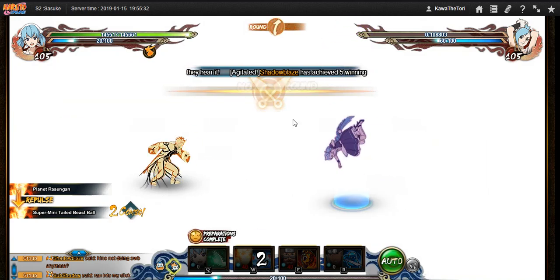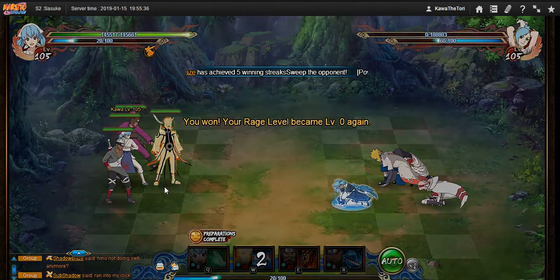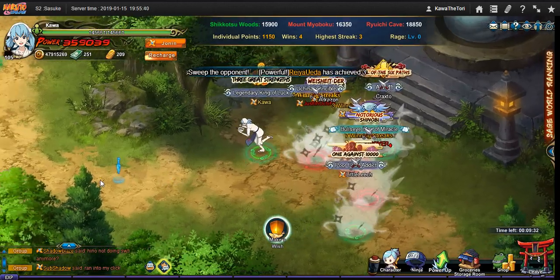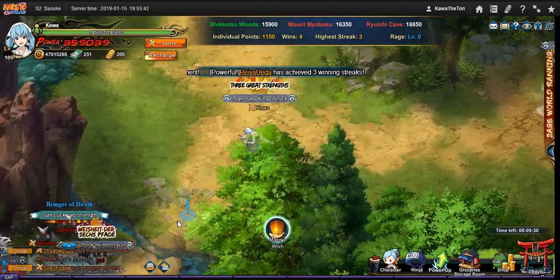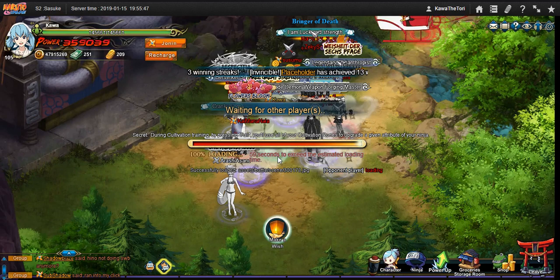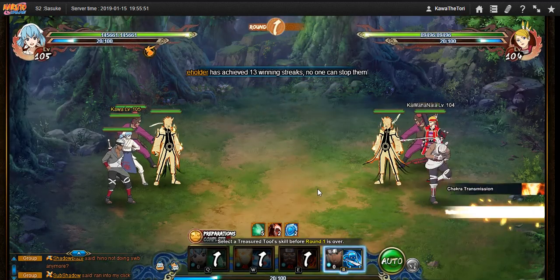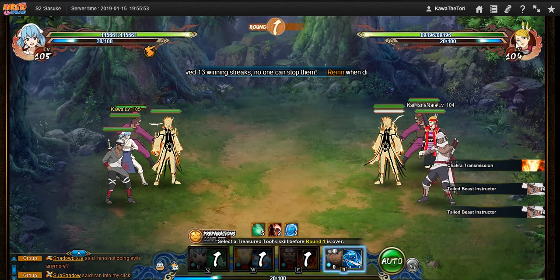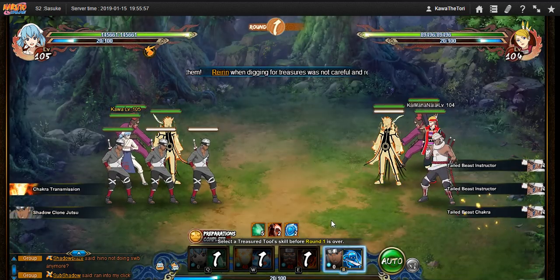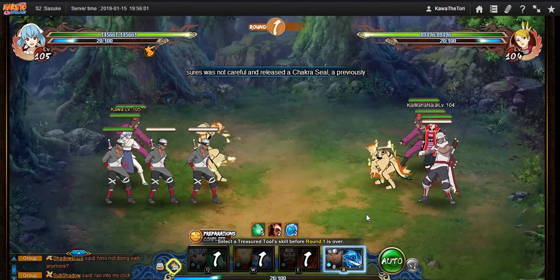For those who are interested, you could definitely do this with Six Path Naruto: Roshi, Six Path Naruto, Chiriku, and Earth main — taking the repulse-to-knockdown chase. This is like the super classic Jinchuriki setup.